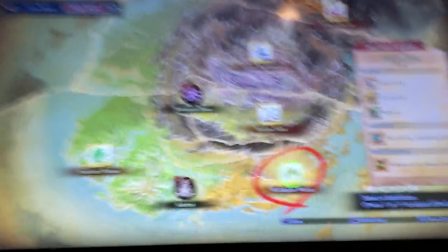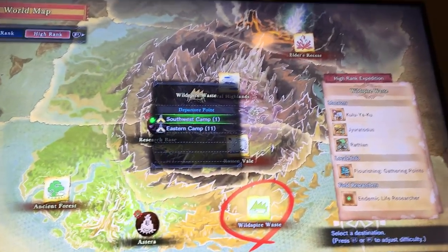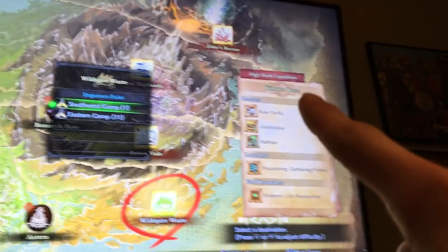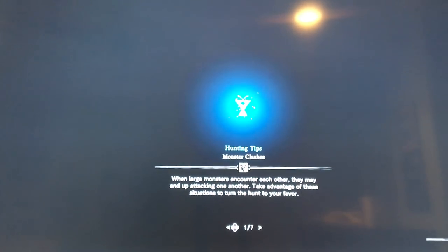Before we get into this one, I just want to let you know that you will be seeing a lot of dangerous stuff in this game. If you mess around with this monster for too long you might even lose all your save data. We're going to be diving into Monster Hunter World and going to the Wild Spire Waste, because one of the most infamous monsters in the series is there — and it's none of the monsters on the monster column over there.